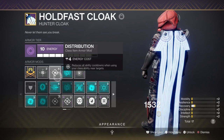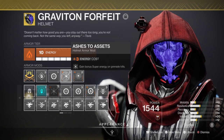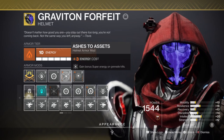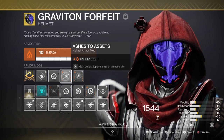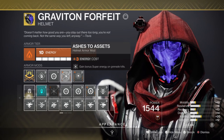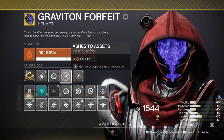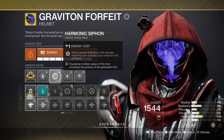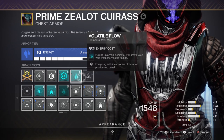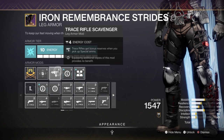Lastly, we have the Ashes to Assets mod available so we can get our super energy back in time — this helps out the intellect stat which is at an averagely good level. This should be everything you need for the build. You can also add in mods such as Font of Might, Font of Wisdom, or Elemental Light if you wish, as there's no real downside to which mods you add. For leg armor we have the Harmonic Siphon mod for allowing us to create orbs of power via matching elemental weapons, Volatile Flow for making our weapons volatile, Invigoration for melee cooldown, and Trace Rifle Scavenger for increased trace rifle reserves.